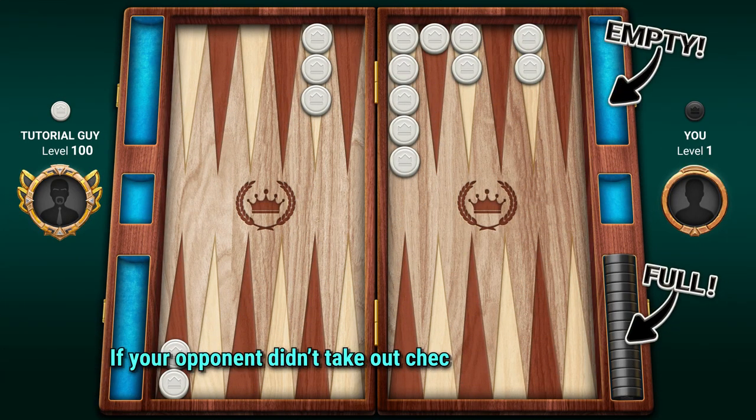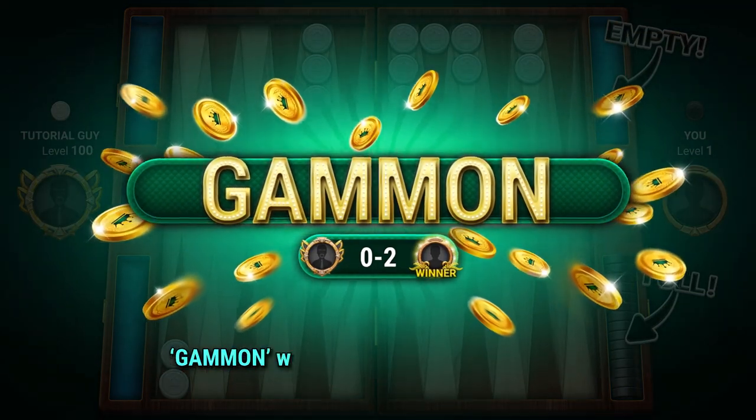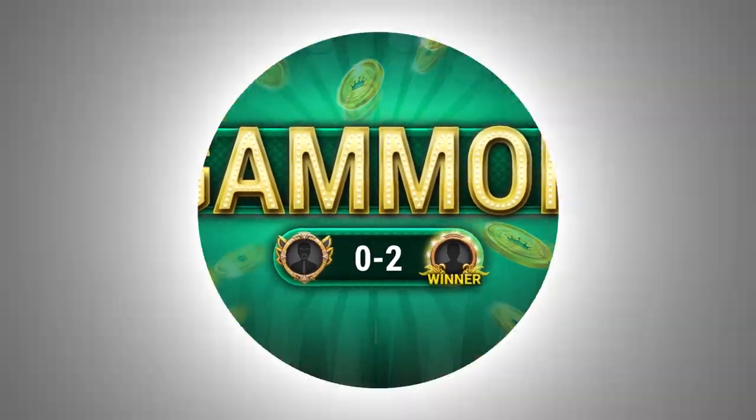If your opponent didn't take out any checkers the entire game, you win by gammon. A gammon win is worth two times your initial bet.